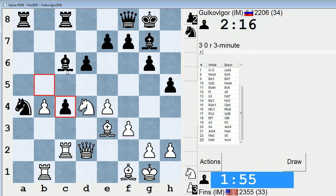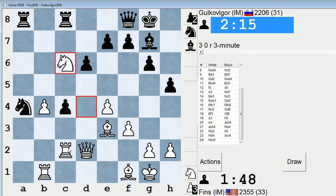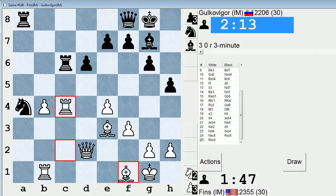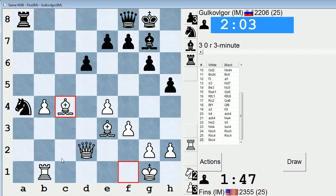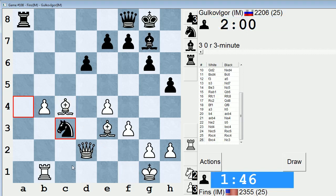And if he takes on d4, I'm more than happy to accept his dark square bishop. He takes. Maybe rook takes — yeah, that seems okay. I just want to make sure I'm not running afoul of any tactics with knight c3. I don't think I am though. Now I have a passed b-pawn. If knight c3, I just play rook c1 — I think it's no problem.